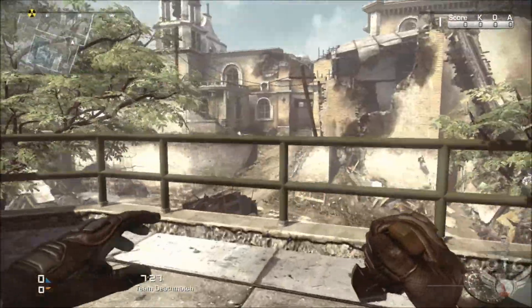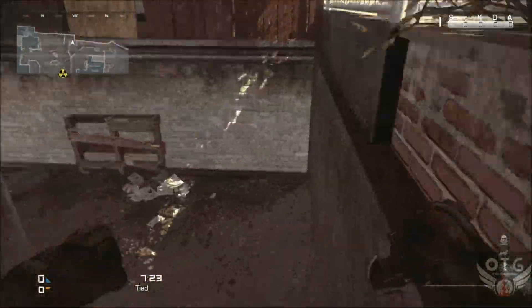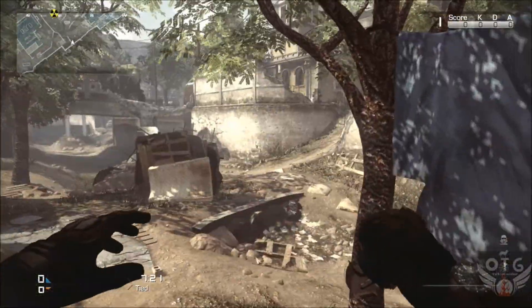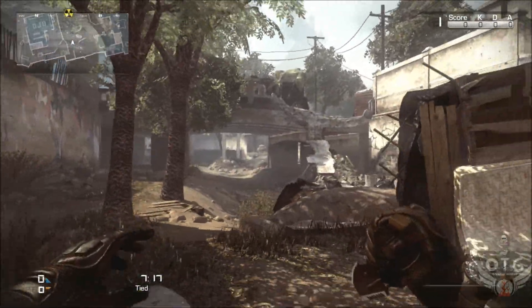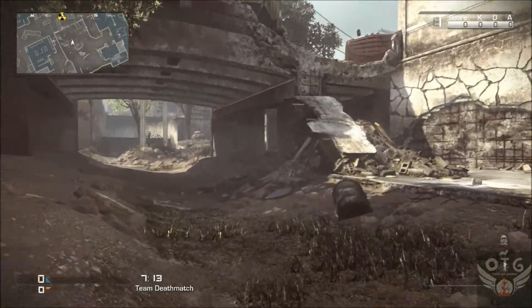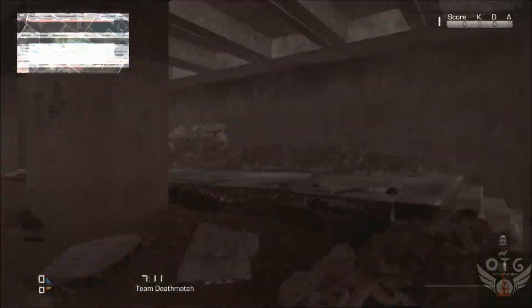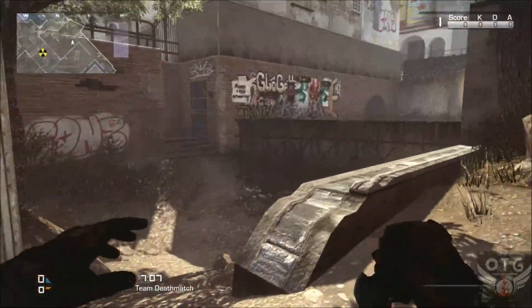Right here is my favorite part of the map. When you come down here, this is where a lot of the action is — snipers camp here because you can see clear across the hole downstairs of the bridge. When people are trying to get away from the nuke or just trying to find a way around, this would be the way that they would go.